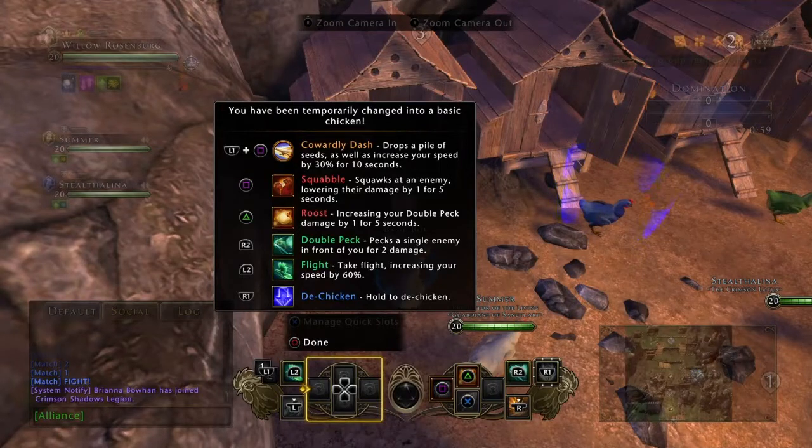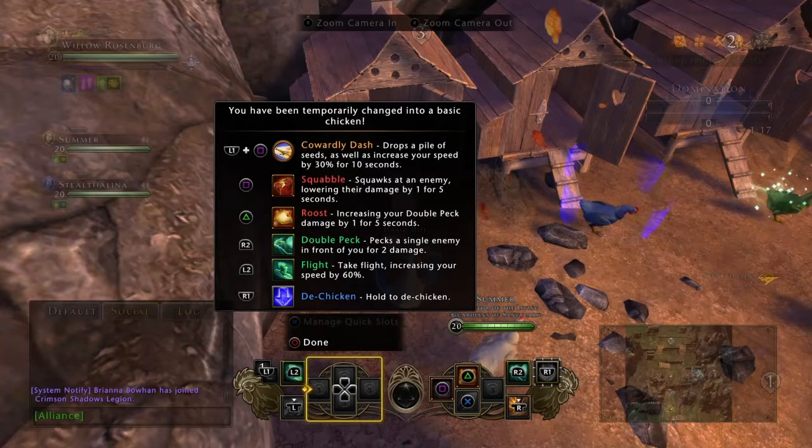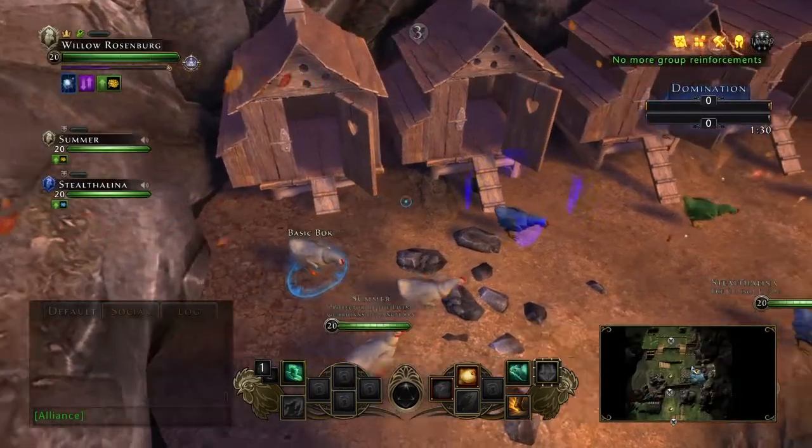Obviously with that kind of rotation, how you're going to want to run this chicken is you're going to want to drop your encounter powers first because they're kind of buffing you. You want to hit Square on an enemy, then hit Roost, and then just start pecking the crap out of them as much as you can for the next five seconds. Then you'd probably press L2 to go into Flight while you're waiting for your cooldowns, and rinse and repeat. That's the Basic Bock.